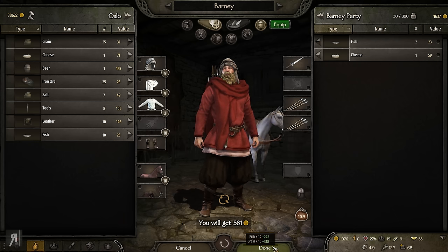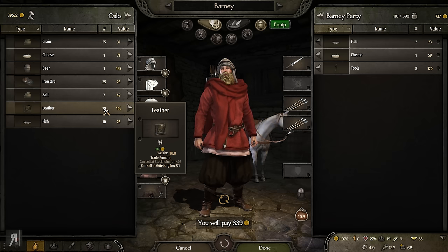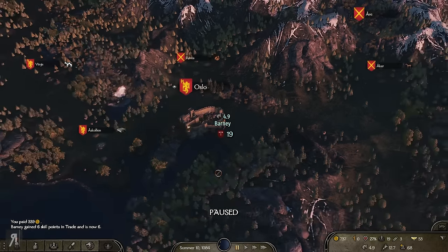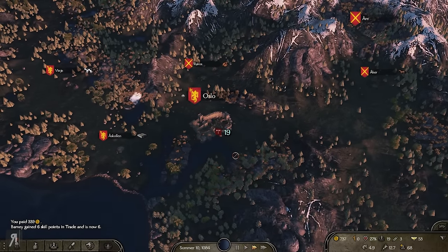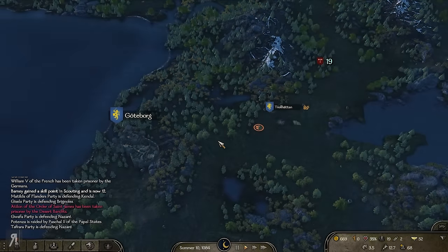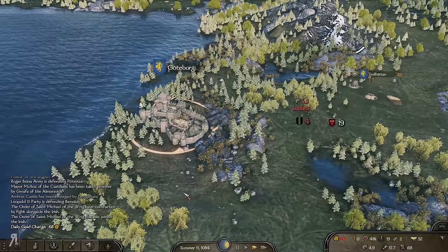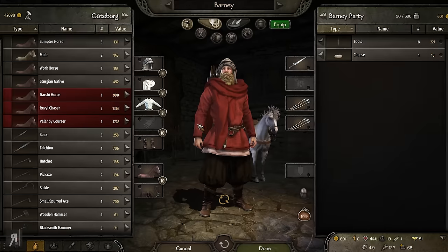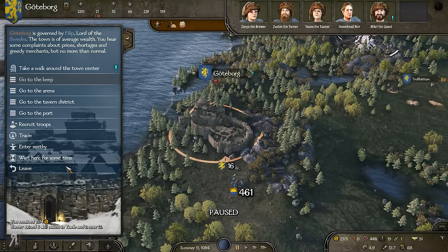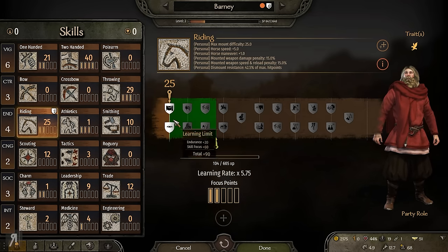I'm going to sell all the grain and all of this as well — 561 gold. I can also buy some tools here! I wasn't actually planning on doing any trade in this series since I'm not speccing into trade, but it actually seems like a good idea. I gained six skill points in trade. The auto-pathing thinks we have a boat, but we do not, so we're going to have to just go around the old-fashioned way. Going back, I should be able to sell my tools for a significant profit — 1,500 gold. That's actually a huge profit!